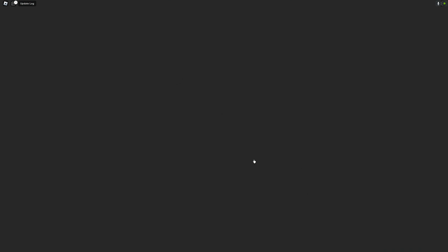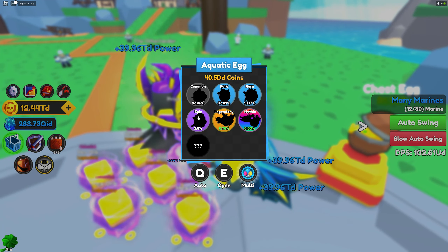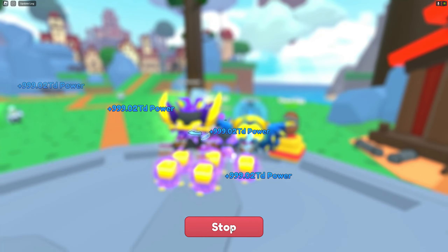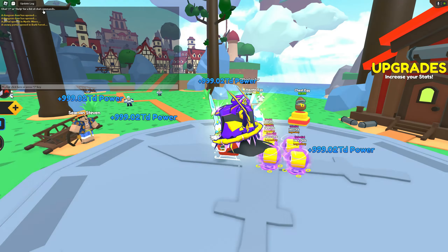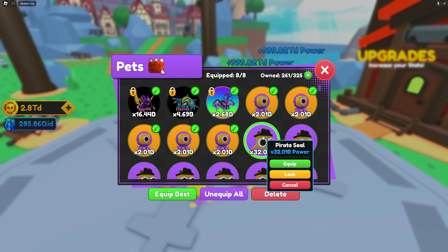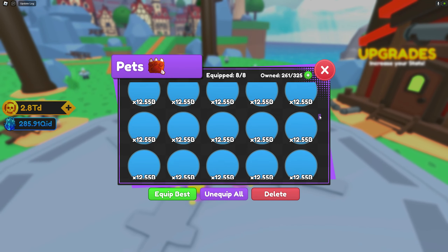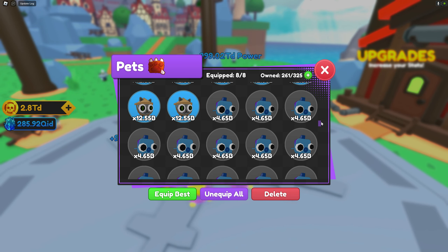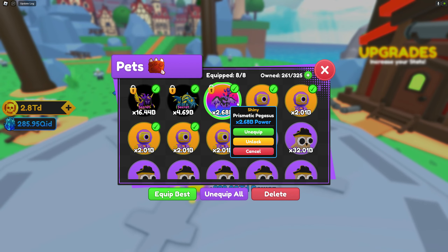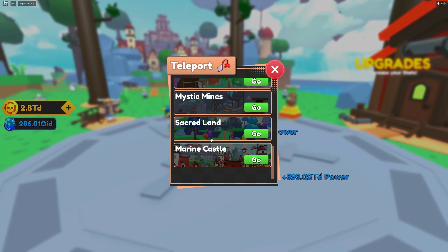Now we're gonna head back to Marine Castle to grab some new pets. But first, we're gonna use our lock boost — just the 10-minute one. We're not gonna auto-delete anything because I want to check the power multiplier on all these pets. Let's start hatching. My lock boost just ran out, so we're gonna check what pets we got. Unfortunately I didn't get a single legendary, but I grabbed a couple of epics. The epics are like 32 billion power multiplier — almost double my secret. That's crazy strong. The normal common pets are 4.65 billion, which is even stronger than my mythic. And I got a shiny prismatic pegasus.